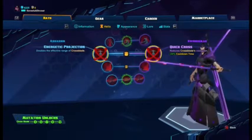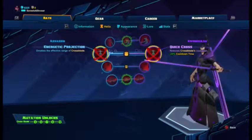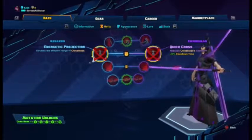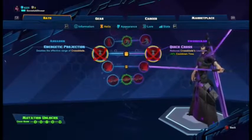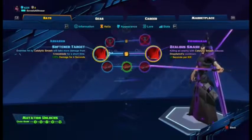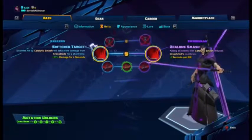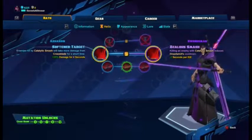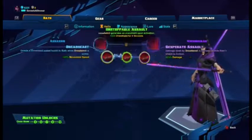Level eight: Energetic Projection doubles the effective range of Cross Blade, or Quick Cross reduces Cross Blade's cooldown. I prefer the cooldown reduction so I have more chances to hit with it. Level nine: Soften Target — enemies hit by Catalytic Smash take more damage from Cross Blade for a short time. Zealous Smash reduces Dreadwind's cooldown on kill with Catalytic Smash, but I never kill with Catalytic Smash, so I always use Soften Target.